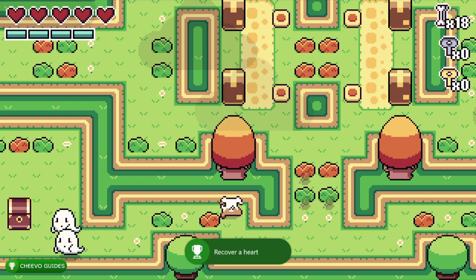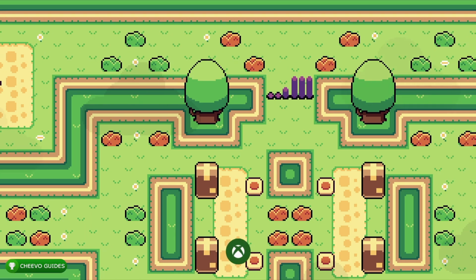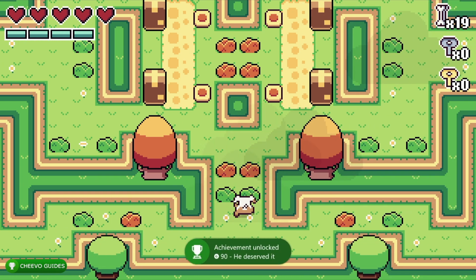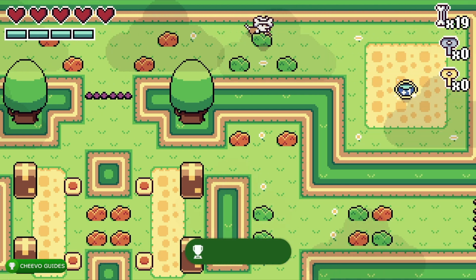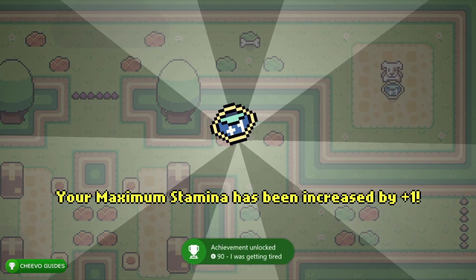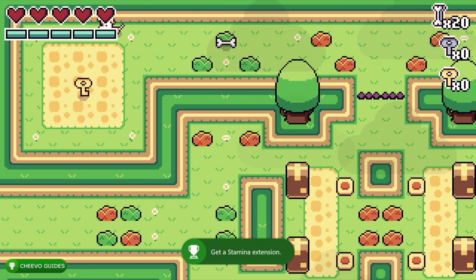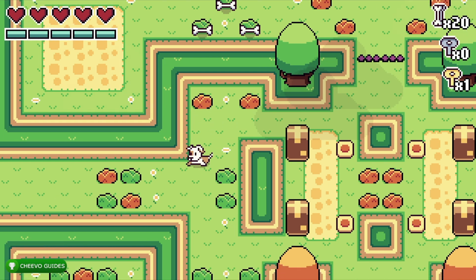Make sure a ghost hits you once, and if you recover a heart by collecting some food you get an achievement for doing that — just make sure you revive one of your hearts by eating some food. We also get an achievement for 90 gamer score for killing our first ghost. Head up to the right-hand side to collect a maximum stamina increase. That gets us another achievement called 'I Was Getting Tired' for 90 gamer score.